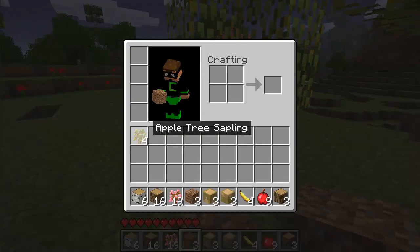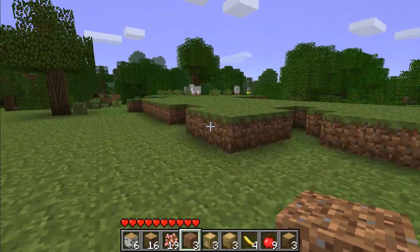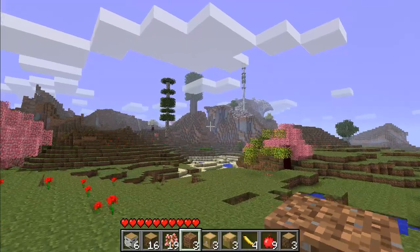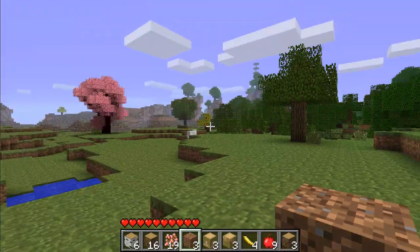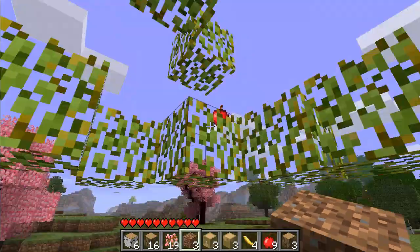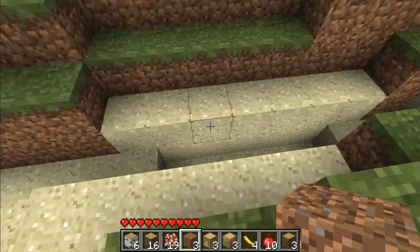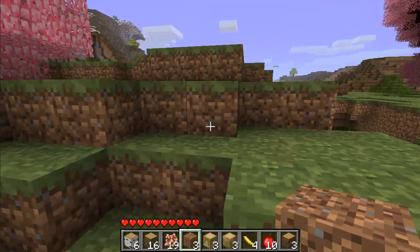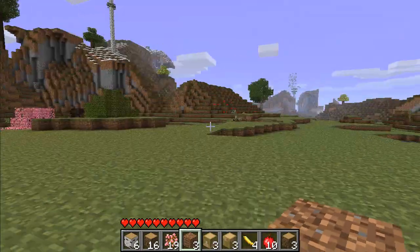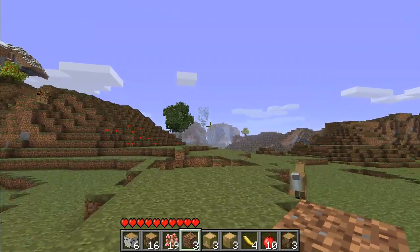I'll grab some of these saplings so I've got some apple trees by my house, wherever I decide to make it. I do have some apple tree saplings — we're good. Let's see what we got — oh wow, look at that back there! Let's go up there. That spot looks pretty cool to build on, and if I don't want to build there I can at least see a lot better from up there.